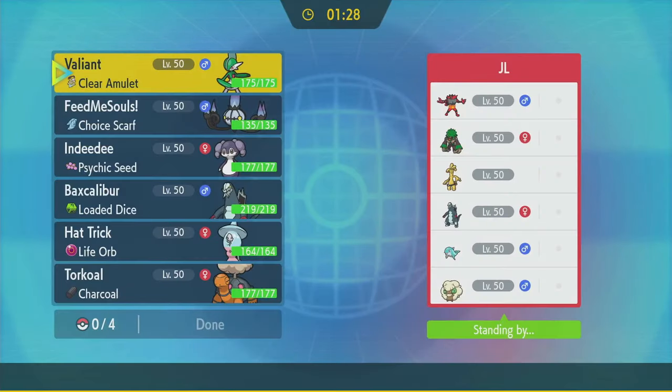Here we go - Jean-Luke VGC. Incineroar Terra Ghost Citrus, Rillaboom Standard, Golden Ghost Terra Steel which I love - that means I can just throw fire moves at it and make it blow up. Torkoal seems okay. Palafin's gonna be a problem. Choice Scarf Palafin could be a real problem - could be faster than Chandelure.